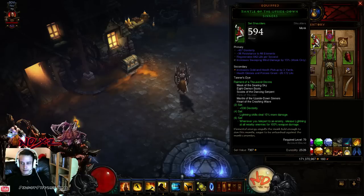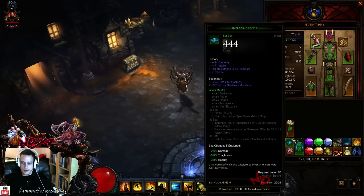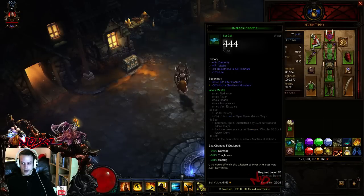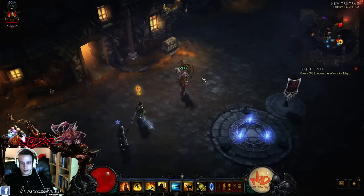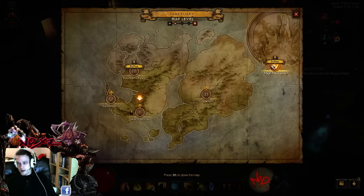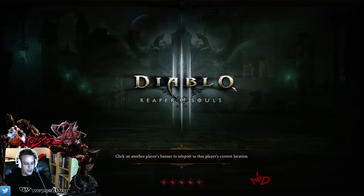I have done some testing previously and I have removed all my weapons with procs. I'm also going to remove the belts which has a proc, so it's easier to see how much it actually does. And I'm going to try this on Torment 2.